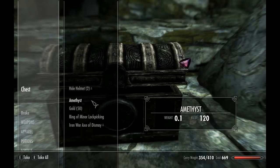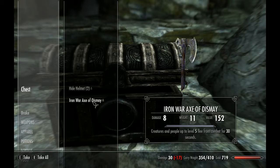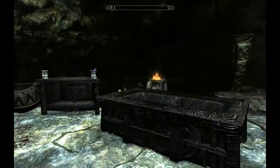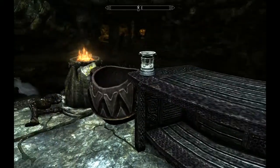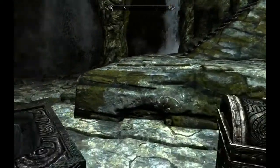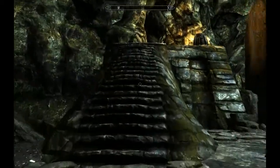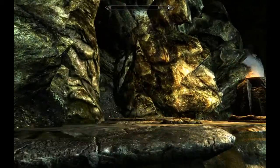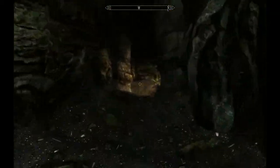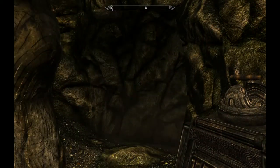For a minute there I thought I wasn't going to be able to loot him — that would have made me angry. He has an Ancient Greatsword of Cold; that's going to be my new favorite. I'll use it and then disenchant it later. Iron Greatsword of Dismay and an Iron War Axe of Dismay — those will be disenchanted. That wasn't too bad; it went better than I thought. Faendal is still alive — got through the first major hurdle without dying.